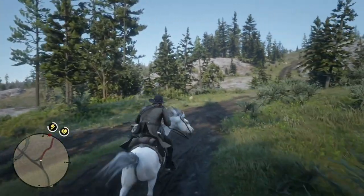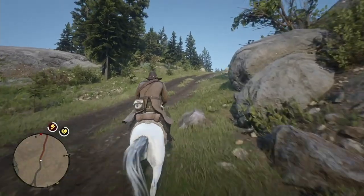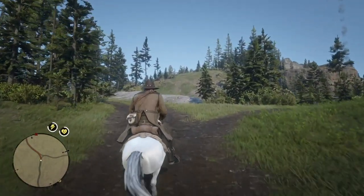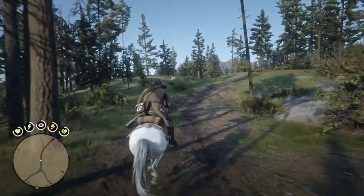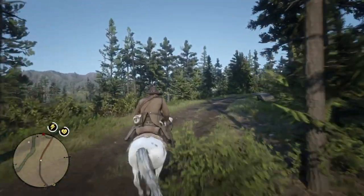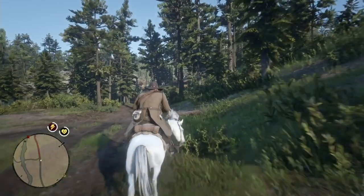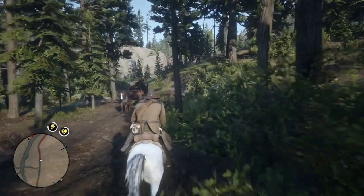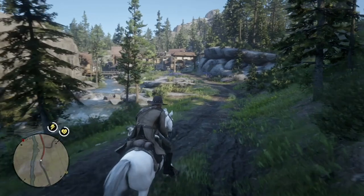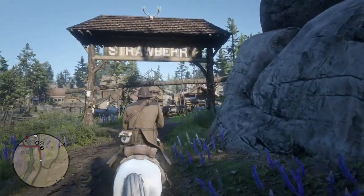I had him exploring the area and found something interesting — another Arabian horse, the Red Chestnut Arabian. I understand it was originally for online players. I don't play online, I play story mode. But after researching things, if you're playing story mode recently, there were patches and updates to Red Dead Redemption 2 that allowed story mode players to gain access to certain things available online. And the Red Chestnut Arabian is one of those things.